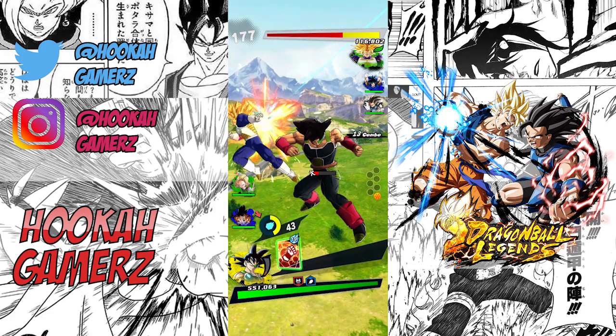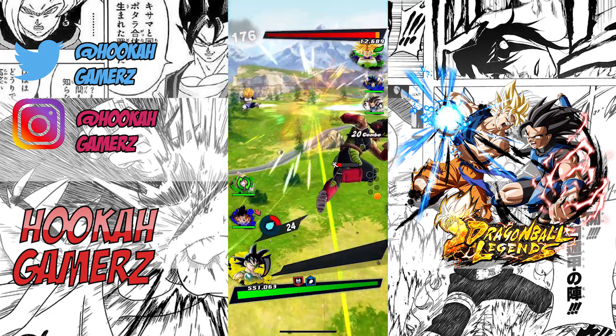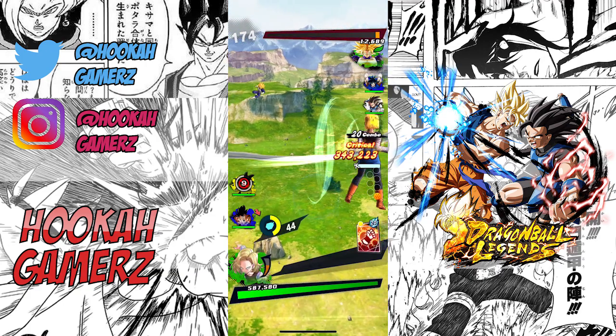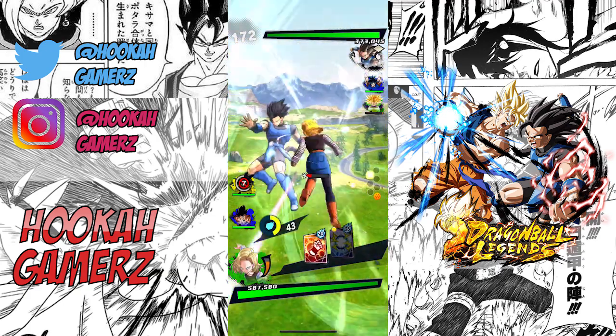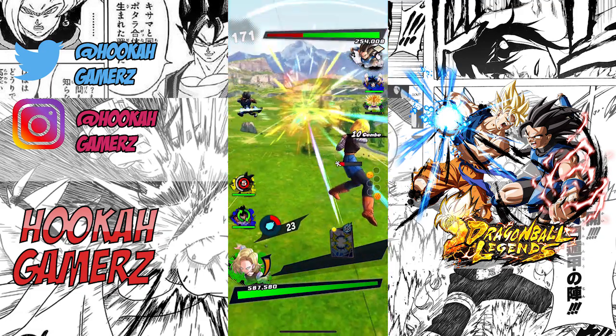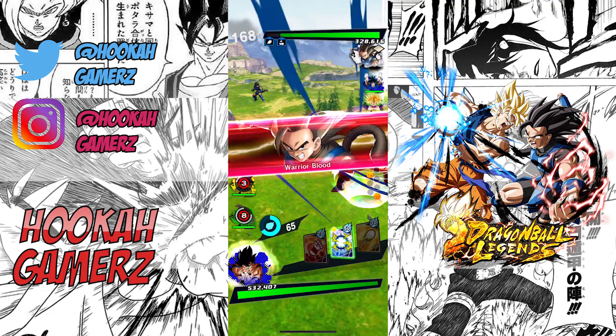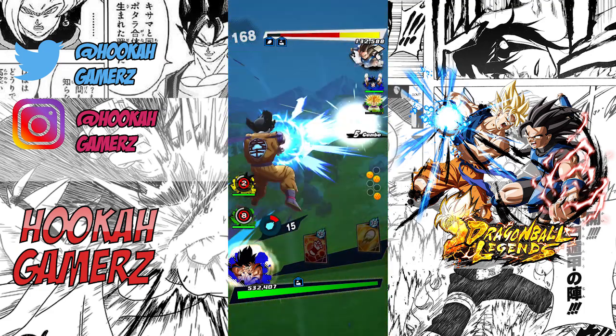So there we go with Bardock — we're lining up the attacks, strike, strike, strike. Now what we should do is swap a character out and start it all over again. As you can see, Bardock did a massive amount of damage to Super Trunks, and now let's sub in Blue Goku and get the main move out of the way.